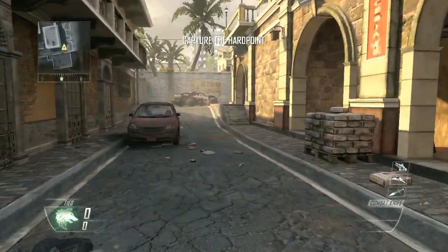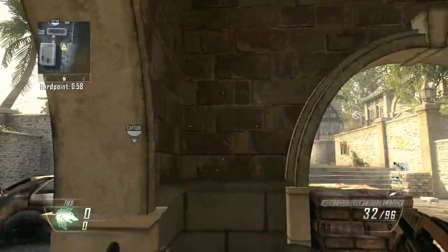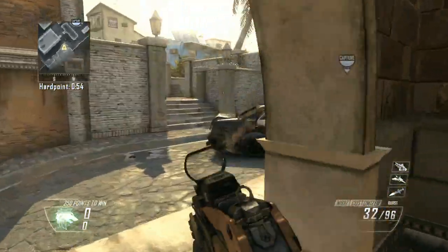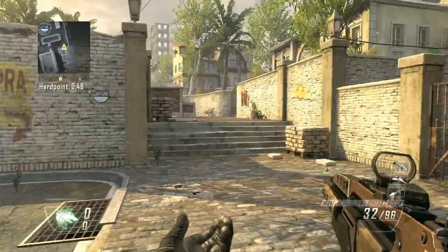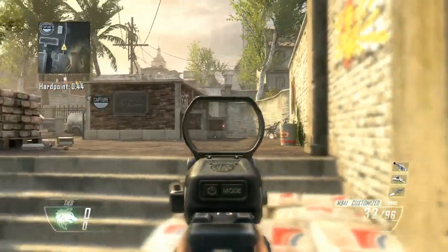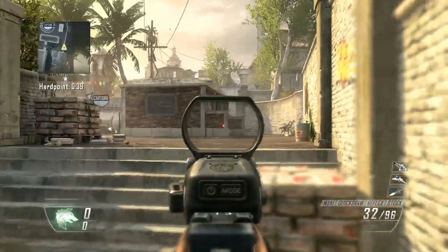Basically, on this first hill off the bat, depending on if you're on this side or that side, your whole goal is to hold this spawn area for the next hill, because the next hill will rotate down to this area here. In holding this position, you kind of just want to make sure that they don't get past bricks. Bricks is the most commonly favored side to break through, so a lot of teams will try to be real aggressive.